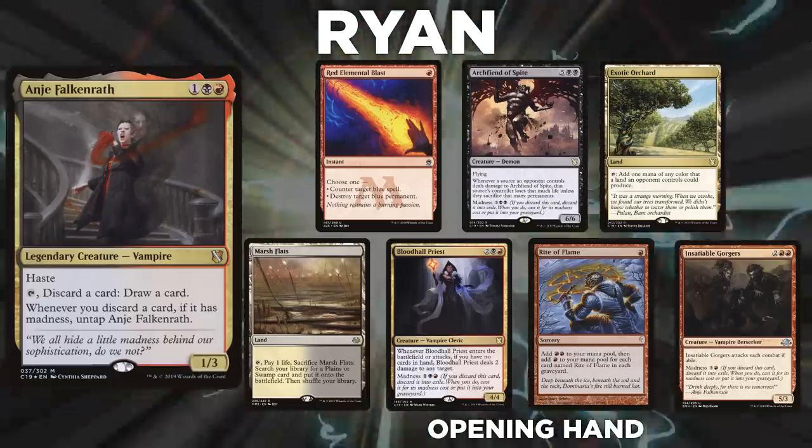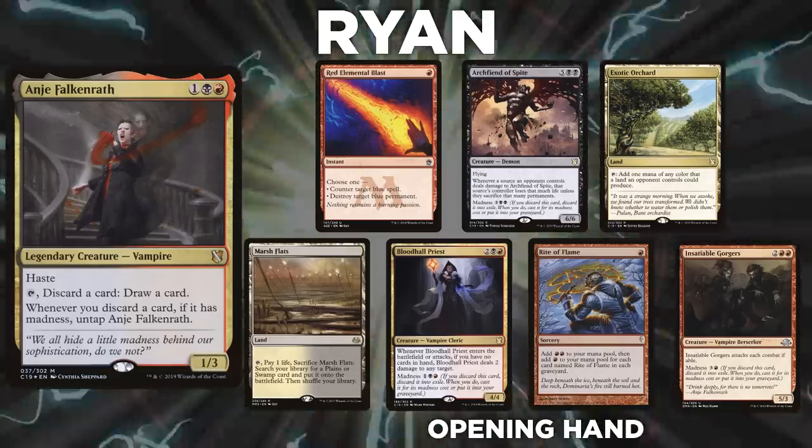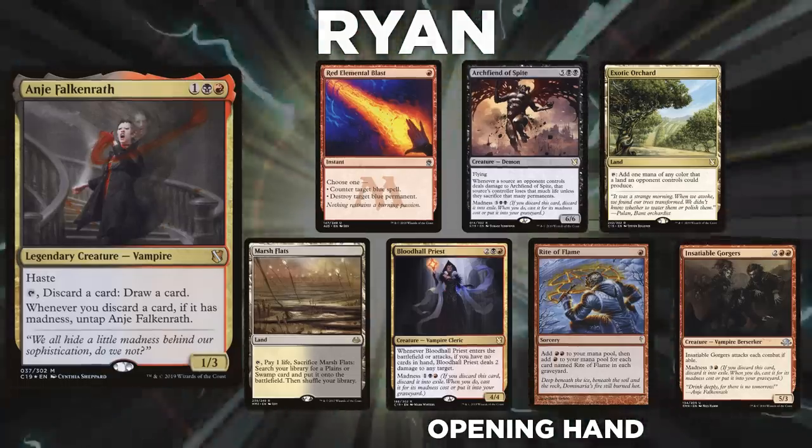Ryan's opening hand consists of a Red Elemental Blast, Archfiend of Spite, Exotic Orchard, Marsh Flats, Bloodhall Priest, Rite of Flame, and Insatiable Gorgers.